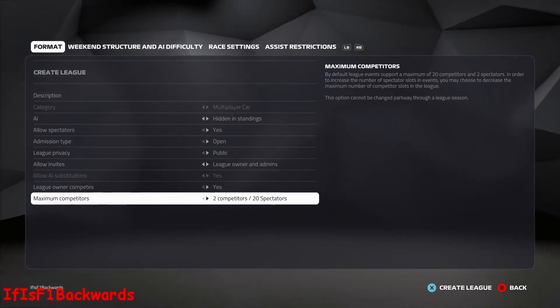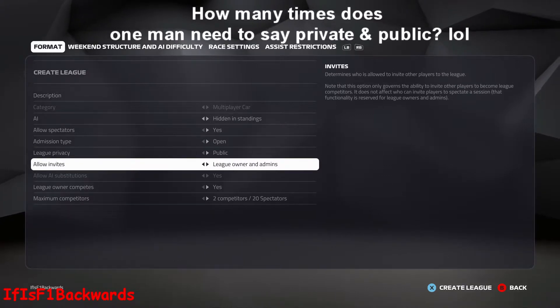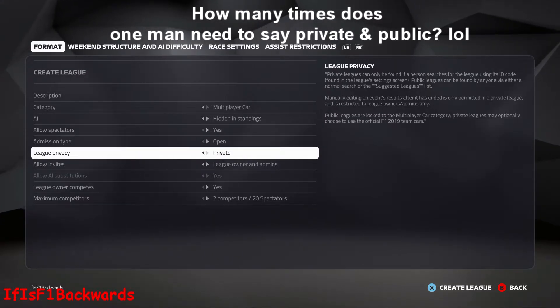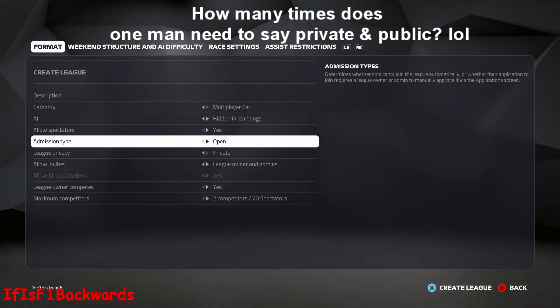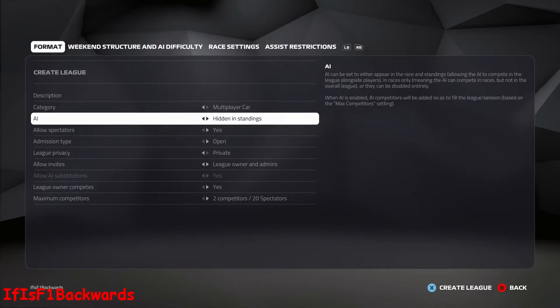The most important thing here is league privacy. I accidentally put it to private, which was a massive mistake — you have to leave it on public. Leave the league privacy on public, because if you put league privacy to private, the achievement will not unlock. Keep that one on public, then you can have a play around with some of the other assists if you wish.